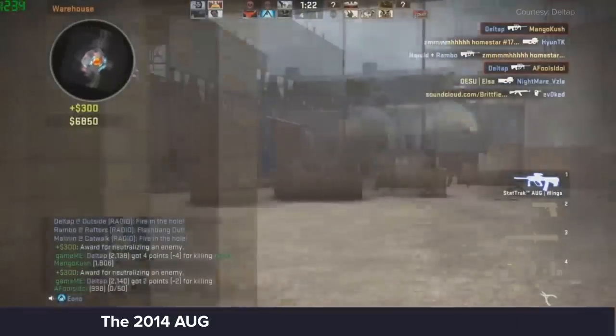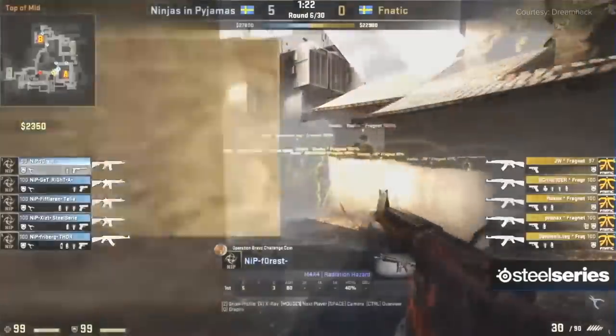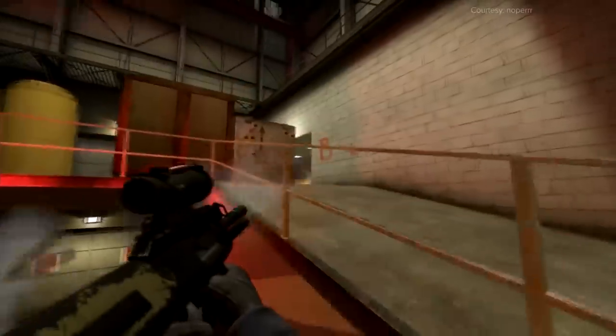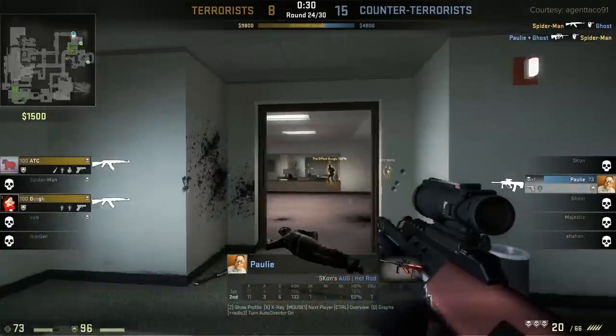At the runner-up spot, we have the coming of the Augpocalypse. For a very brief period in 2014, Valve sought to diversify the toolkit of the CTs, so they buffed the AUG with increased fire rate and decreased recoil. Combined with the scope, this created a monstrosity which tortured the CSGO community for seven hellish days, known as Aug Week.